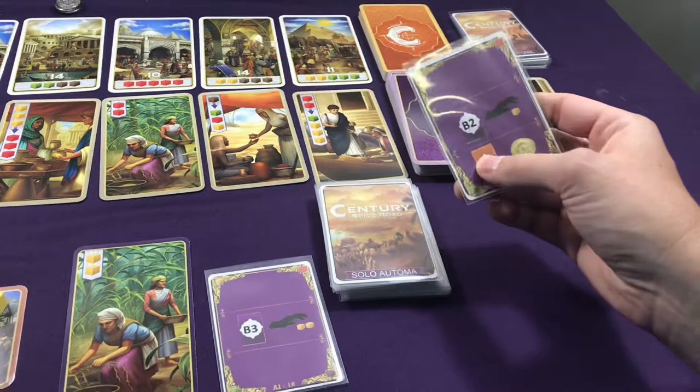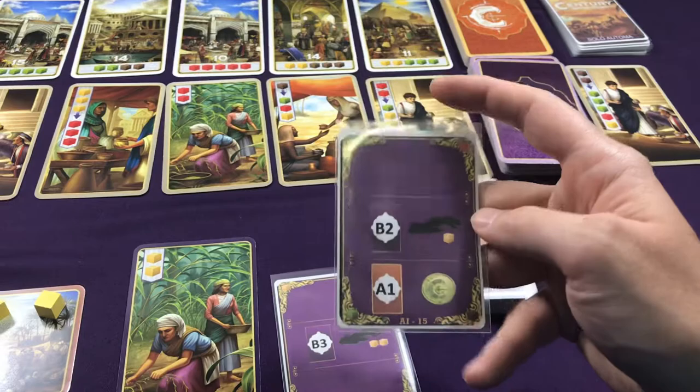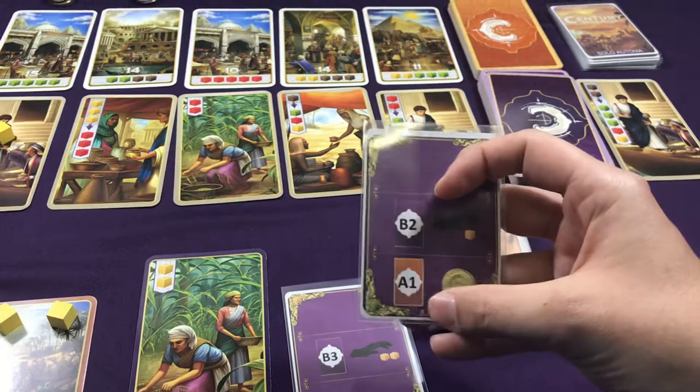I would take my turn as usual, then it's the Automa's turn again. If this was the first round, I would do nothing. As you look at this card: if it's the first round, you only look at the top section of the card; if it's the second round, you only look at the middle section; and if it's the third round, you only look at the bottom section.